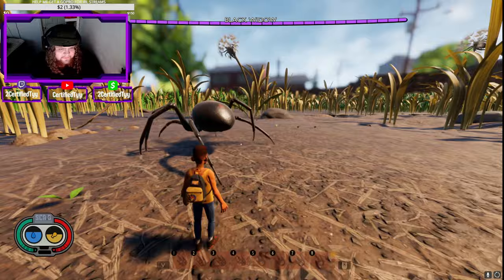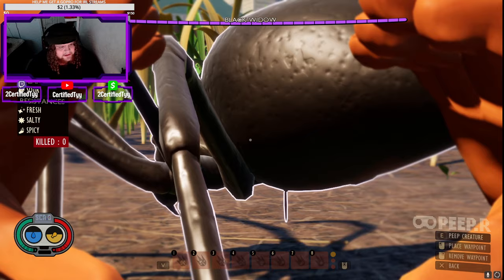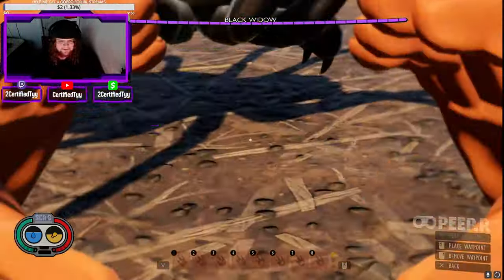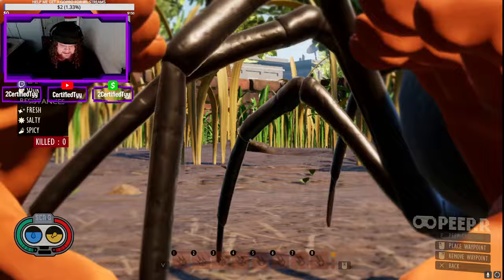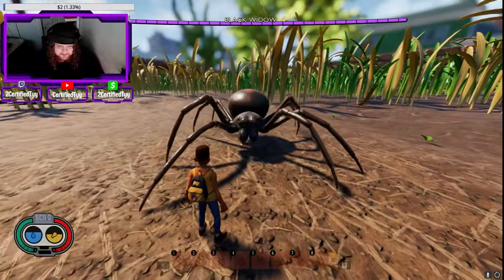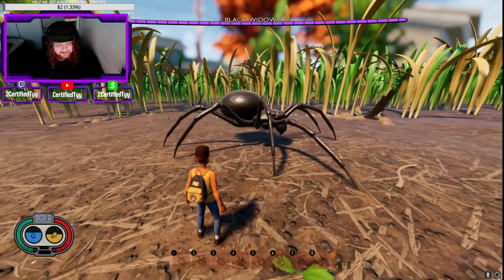Now this is another unofficial boss but people treat it as one - there are a couple on the map. It's the Black Widow, one of the hardest spiders to kill in the game. It does have a weakness now - they must have updated it because before the Black Widow had no weaknesses. It has resistance to fresh, salty, and spicy damage types. They nerfed it, but still the Black Widow is pretty crazy and definitely a high contender for winning.